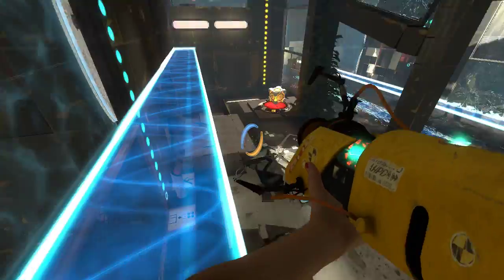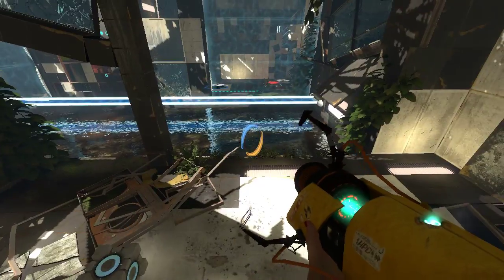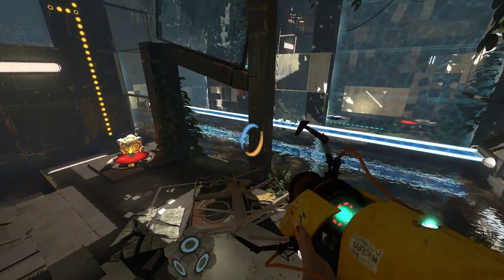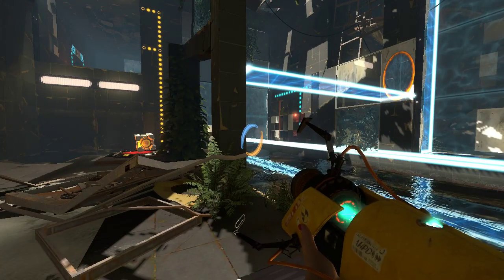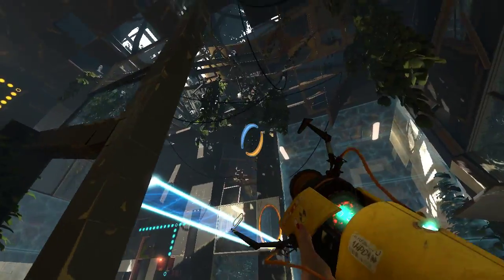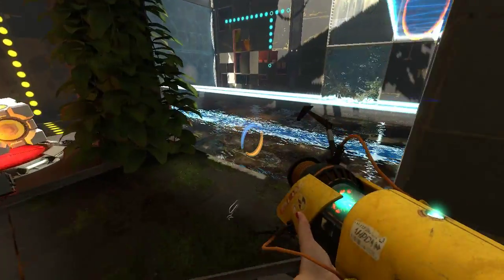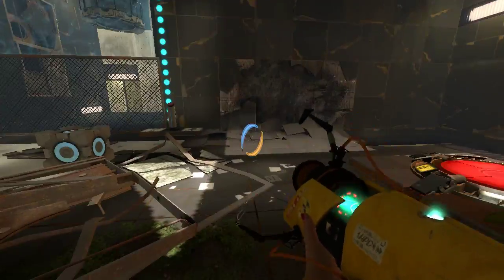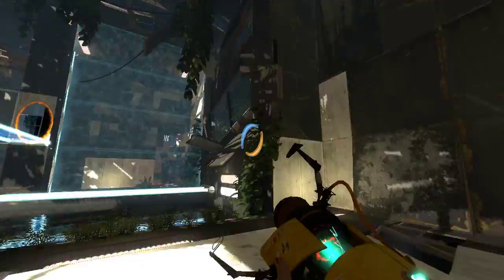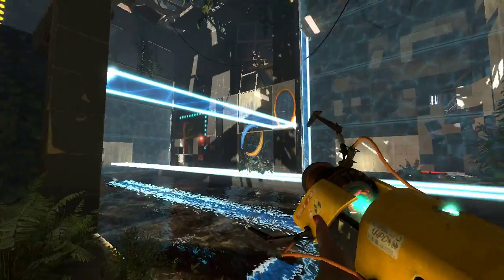How would we even get up that high, though? Also, what happens if I place my blue portal? Do we just get trapped — no, there's that, okay. So we wouldn't get trapped. Would that be helpful to us at all? So I was thinking we might be able to fall into here and pop back up and do that, but I don't see how we would do that. Oh, from — well, that might work, actually.